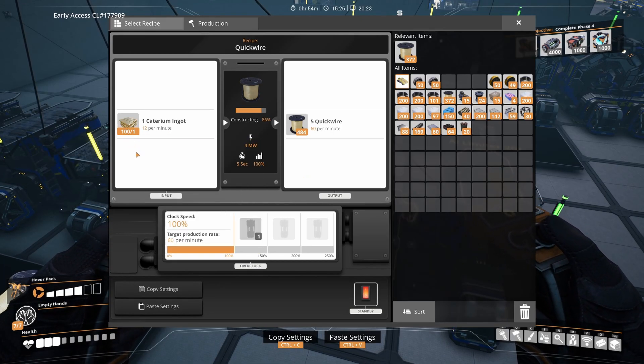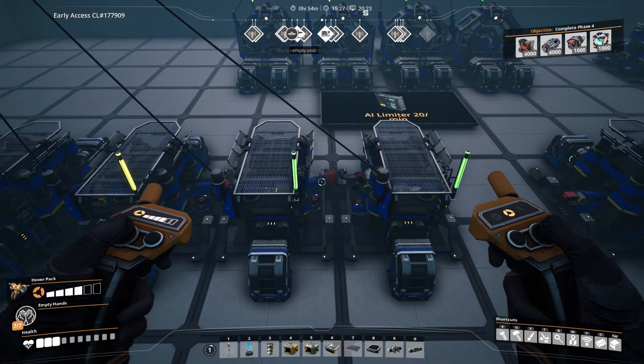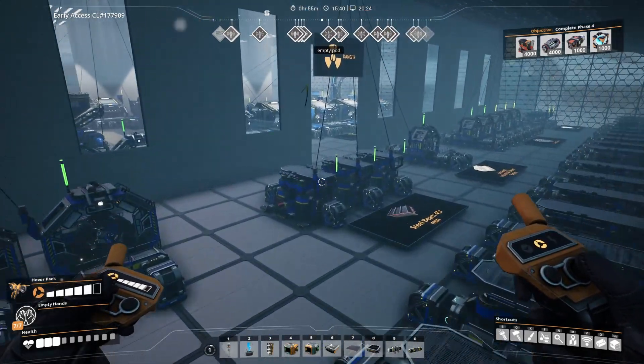And that's the whole setup for nuclear power itself. It's quite complicated, as it requires plenty of different materials, but it's also a nice challenge to build, in my opinion. Next up we'll take a look at the waste post-processing setup.